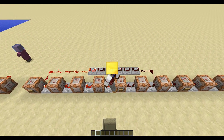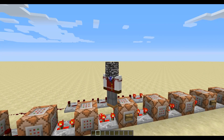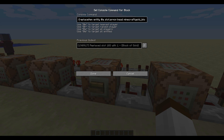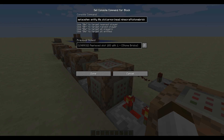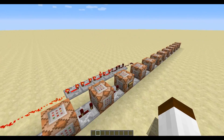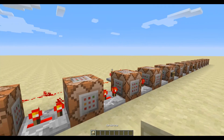It's just cycling through all these command blocks, each with a different command. Let's check how one of these commands works. You've got 'replace item', then 'entity', which is all players. The slot is 'armor head', then 'minecraft:gold_block'. That's it — as simple as that, and that will put a gold block on my head. If I change it to diamond block, there's a diamond block. Stone brick, sandstone, stone — loads of these go all the way down. It just cycles back around again, and it's just so cool. I absolutely love it.